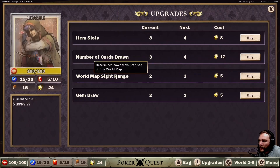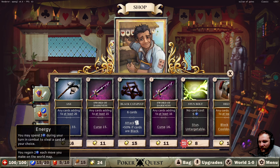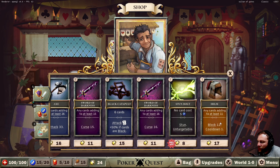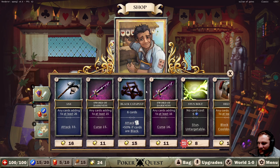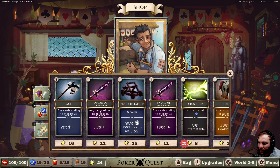Any cards adding to at least 26 — 33 attack. How many cards are we drawing? Three cards. 50% off, no card cost, five energy, stun, untargetable. Any card adding to at least 11 — block 12, cooldown 1. Six cards — they're always going to be black pretty much. These are consumables and they can be repaired — gain two chips, must be equipped, weightless.